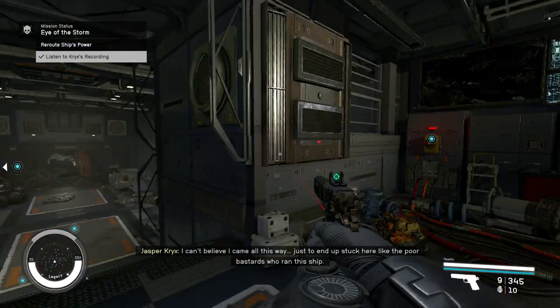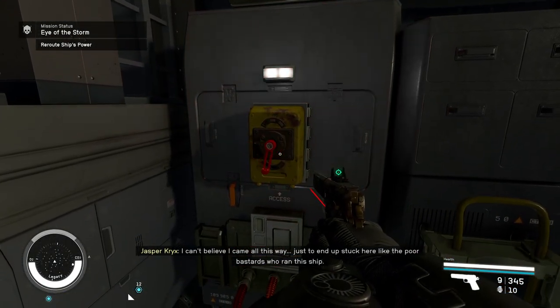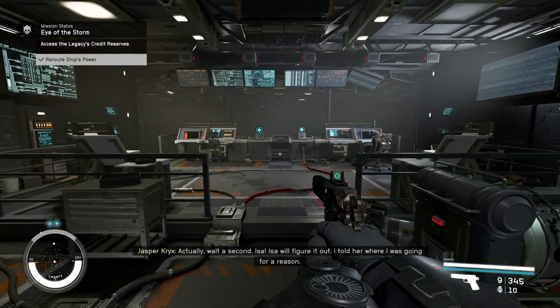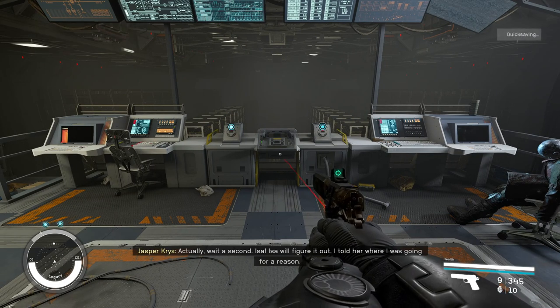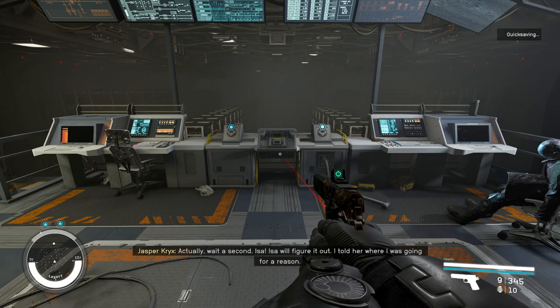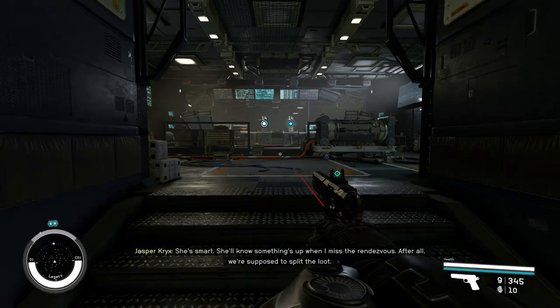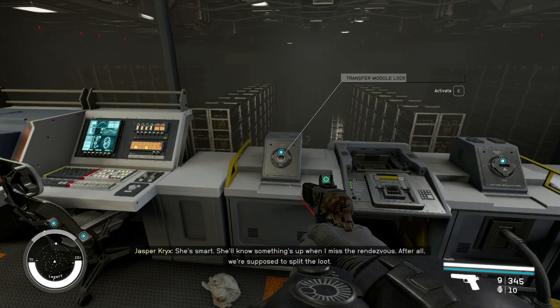Now we get the next trigger — she's going to activate the power. This is the part where a lot of people are getting problems, so I recommend doing a quick save in case it bugs out. What I do to make this work is walk outside the room, then go inside and activate the left one first.